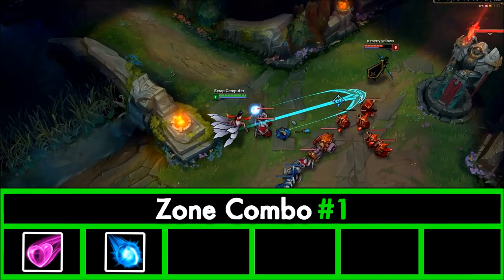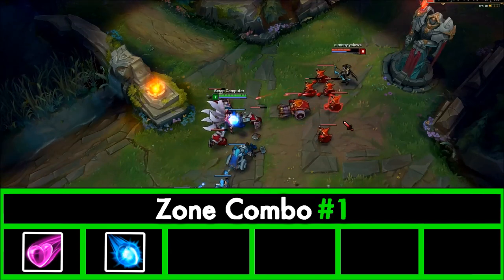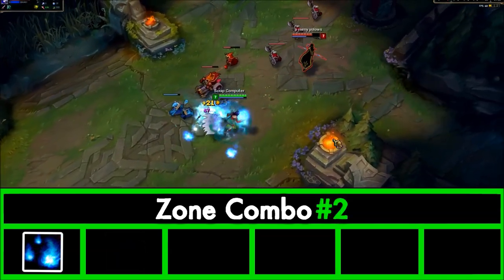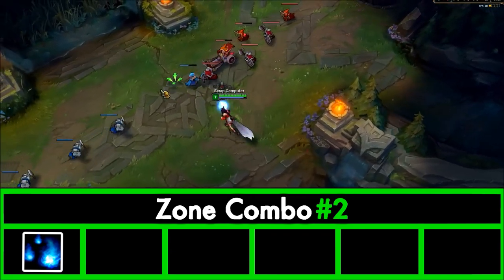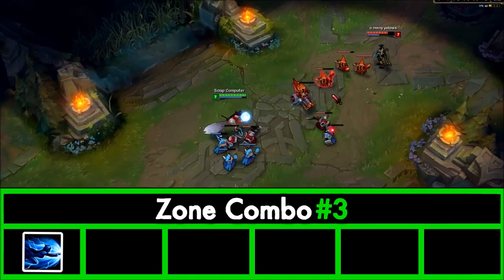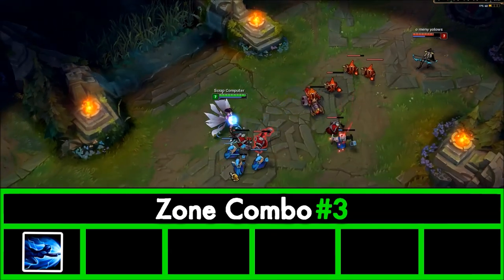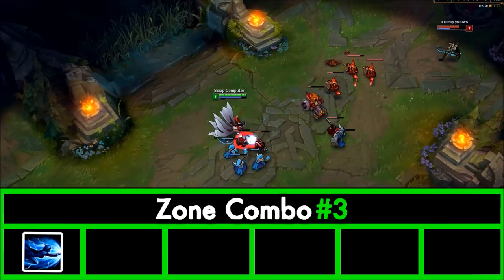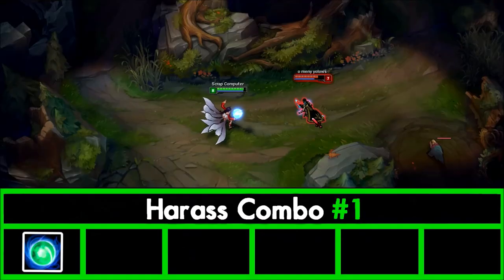Zone combos: the threat of your E and Q are constant static threats throughout the laning phase — even walking up to your enemy will make them back off projecting you as a threat. Activating your W will cause flames to home in on the closest enemy champion, and most enemies will back off from fear of being hit — run at your enemy and activate this to zone them off or back them off CS. If you've used your ultimate and your enemy got away clean, save the last charge and jump in their direction once more — most players count casts and will naturally be zoned fearing your spare dash. Harass combos: auto attacks versus melee enemies, Q as your bread-and-butter harassment tool using blind spots, and W if your enemy gets within 550 range.